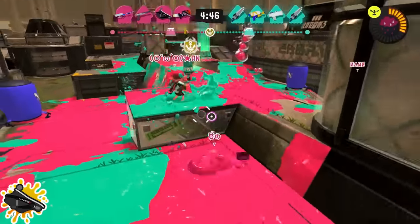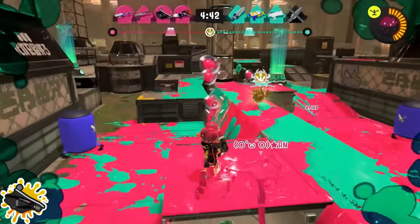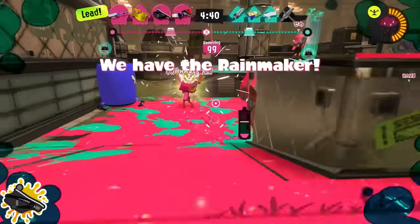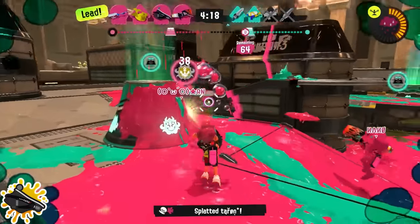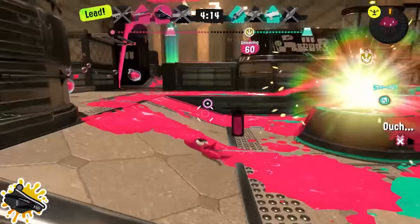Bloblobber players: try to find spots where the blobs can actually bounce and stay in an area for longer. This weapon is insanely good at walling out locations with how slow the shots travel. But if they're going to go right off a cliff wherever you're sloshing, you're not really taking advantage of the main weapon very much.